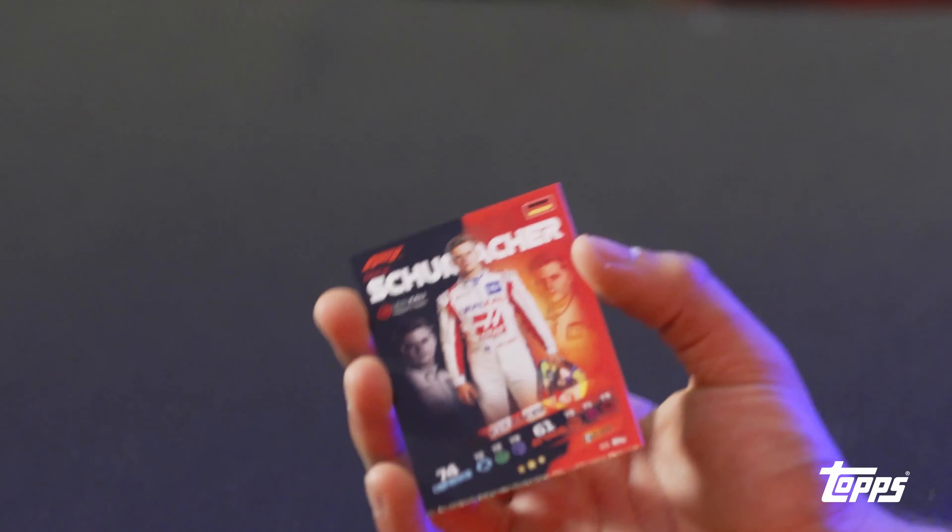Now we've got the Schumacher name - it's not Michael, it's his son Mick, who's made the step up to F1 this year. So Mick Schumacher, F1 Racer - he was F2 last year, now F1. 61 attack, 74 defense. Mick Schumacher has never been one in the lower categories to be on pole position every single race, so that's probably why his attack stats are a little lower. But when it comes to defense, using his brain and being good in the race - that's what got him into Formula One. He's a guy to watch out for - I think he'll be in the sport for a long time.